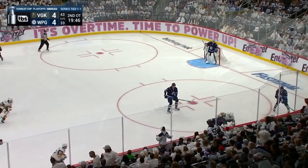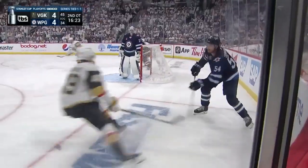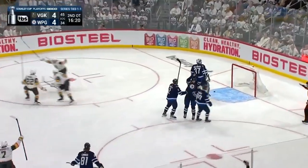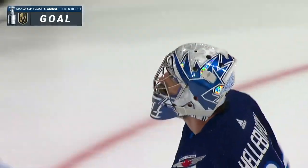In the overtime, both teams would get chances and power play opportunities, but would fail to score. And then in the second overtime, Vegas would finally respond by capitalizing on a Dylan Samberg giveaway in front of the Winnipeg net, and Michael Amato would find and bury it to win the game. Vegas is now leading the series 2-1.